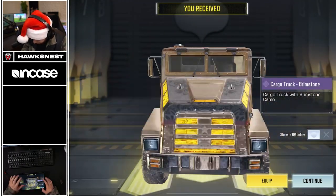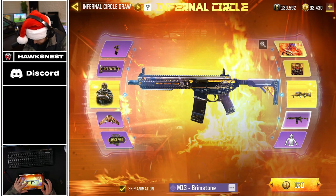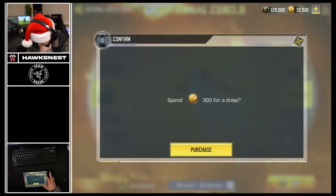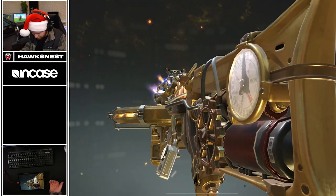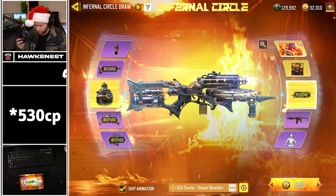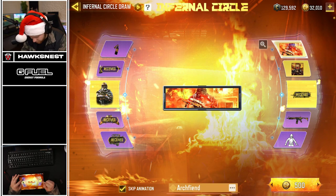Draw number one - cargo truck Brimstone. I'll be speeding through this entire thing. I want to take a quick look at the M13 - it's actually super sick. I don't think it has custom geometry, just animated fire in it, so the iron sights will be the same. And of course with the D13 - my least favorite weapon in the game - we got it so early. I think I spent around 150 CP total to get a legendary skin and it's the D13.